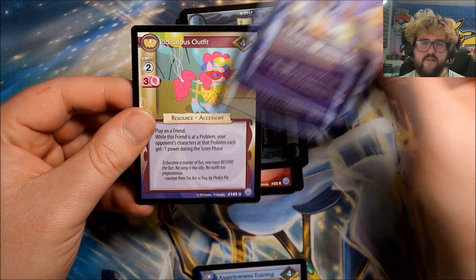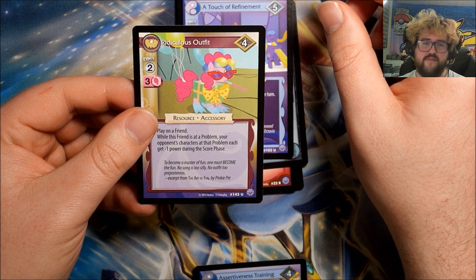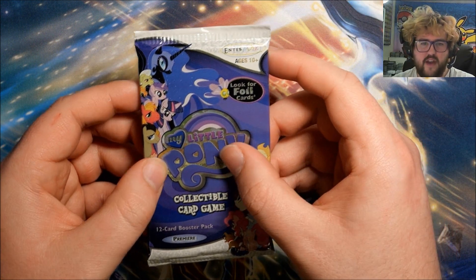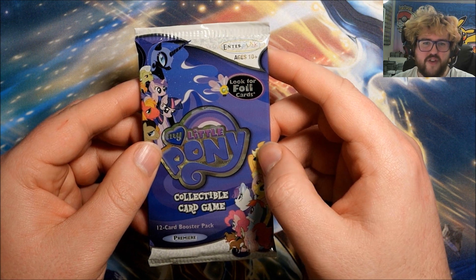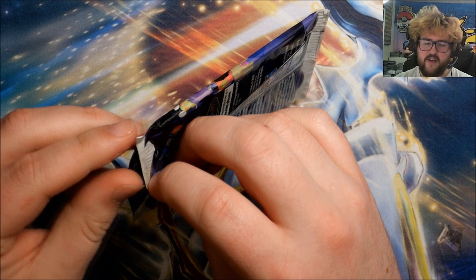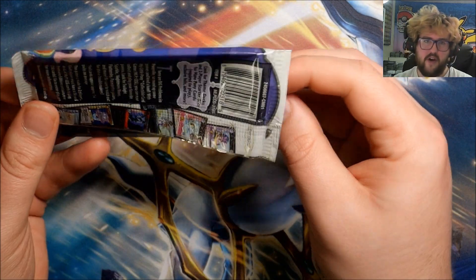Pack twenty-four also has Bunny Breakout, A Touch of Refinement, and Ridiculous Outfit. I just noticed the front of the pack has gone kind of see-through — I guess that's just with the age of the material. You can sort of see the first common card in there already. Not that it matters because it's just the first common.